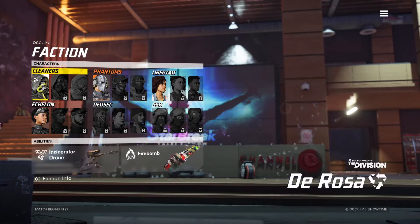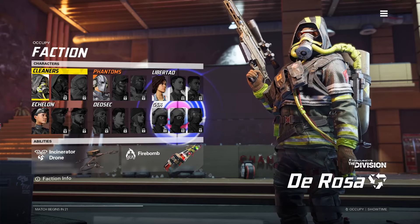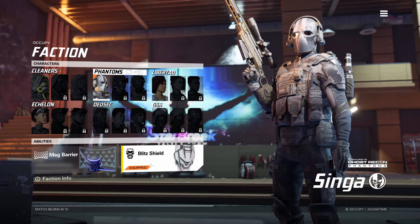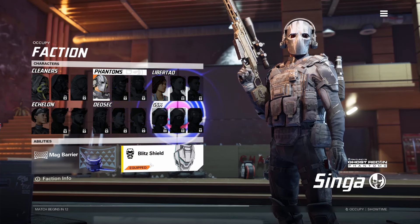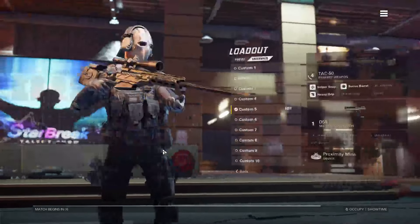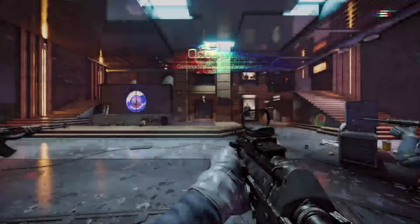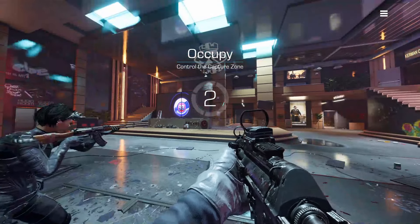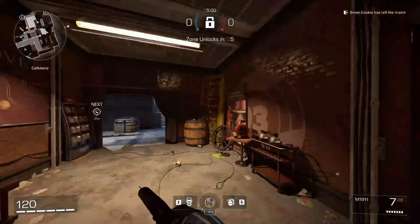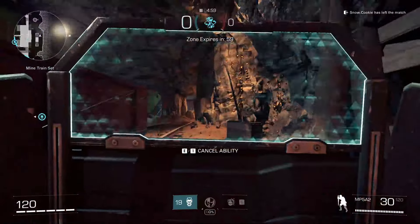We're going to be playing Occupy — very fun game mode. I've been really liking a couple of different abilities: the fire bomb on the Cleaners, the Blitz Shield on the Phantoms which is super underrated, and the Intel Suit on Echelon. Let's try the Blitz Shield and go with the MP5 — this is a pretty fun SMG to use. I haven't really put much playtime into it but it's definitely a lot of fun.